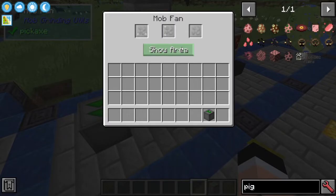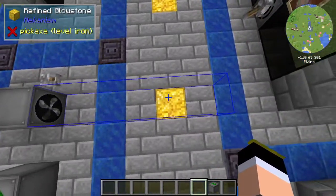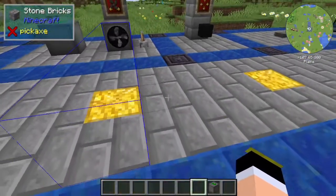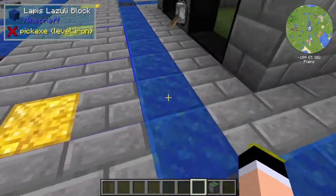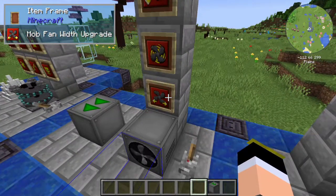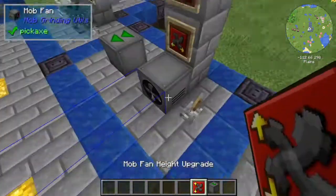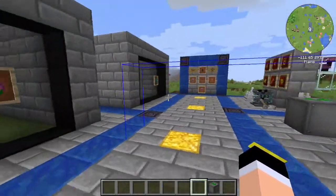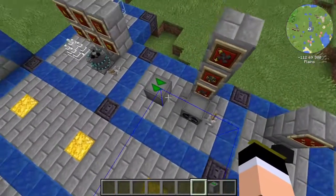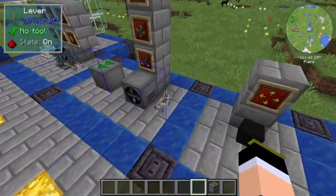Then you have the Mob Fan. You can click 'Show Area' and it will show you in blue the area where it fans entities. If you activate it with a Redstone signal, it will push anything in that space to a set point. If you want to make it larger, you also have the Width Upgrade, Height Upgrade, and Distance Upgrade. With the Height Upgrade it becomes two blocks tall, with the Width Upgrade it covers a wider area, and the Distance Upgrade extends the push range.